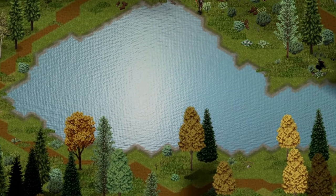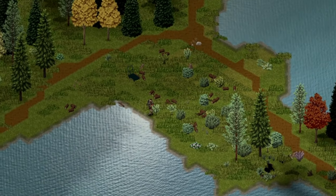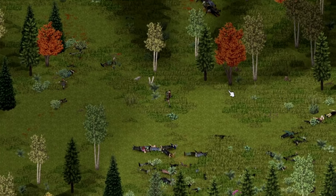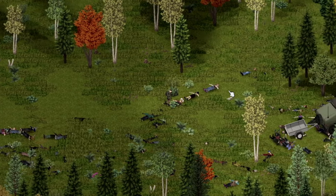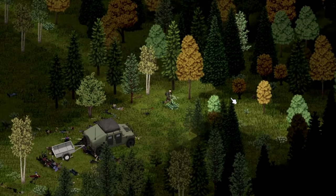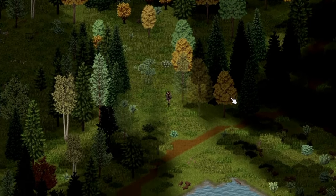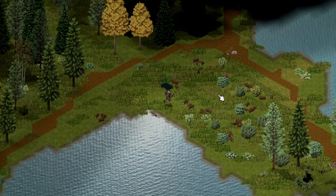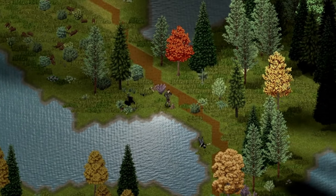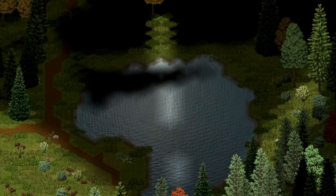Access to water and food is essential for survival, so it is recommended to choose a location near a river or a pond to avoid struggling with basic necessities. If you're playing on a multiplayer server, it is advisable to place your base in a secluded location to make it more difficult for other players to find you. In my case I'm playing solo, so I'll be choosing a spot in Louisville — though remember, the further you are from the main cities, the fewer zombies you'll have to fight off.